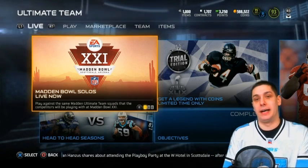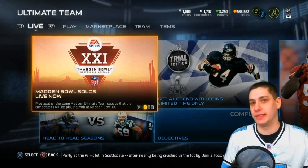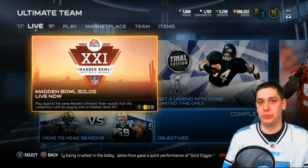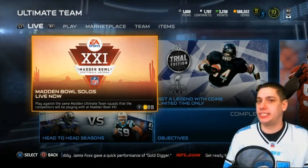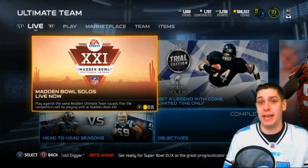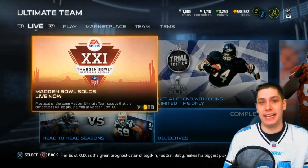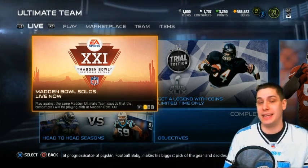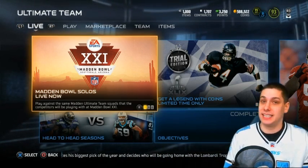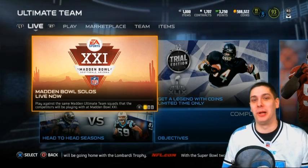Honestly, if I had to pick which team I think is going to win, I'm going to go with the Seahawks. Their defense is just so built to stop what the Patriots like to do. Their secondary is so, so strong, and frankly their defensive line is very underrated. I don't see the Patriots being able to run the ball effectively, and I think Brady is going to end up getting pressured quite a bit, which could result in a couple of interceptions. And if he does that, it's going to be very tough for them to come back because the Seahawks just don't turn the ball over on offense.